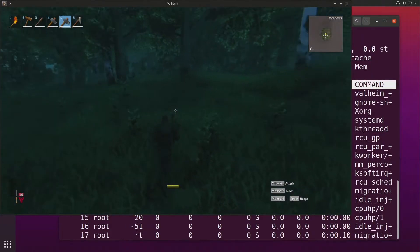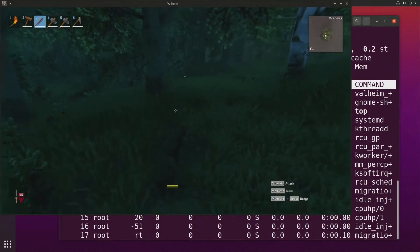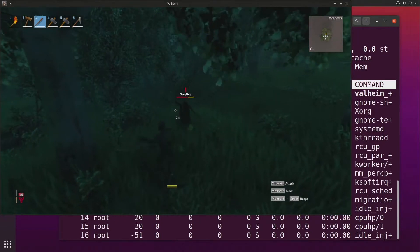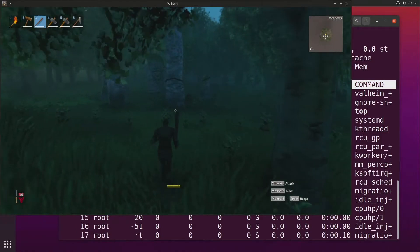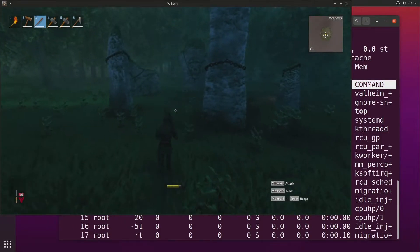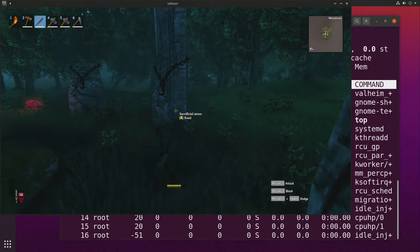If you are doing a manual install, you will want to edit the script to reflect the location of your steamcmd.sh file. Once that is done, the rest of the process should be the same. I will put a timestamp in the description so you can skip ahead to the relevant parts. In addition, all the scripted files used here will be available on my GitHub page — that's github.com/jdfthetech — which is also linked in the description.